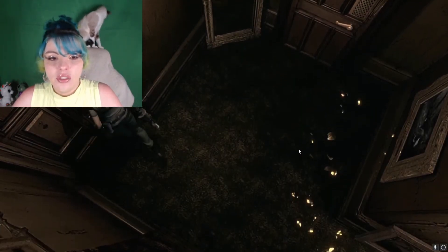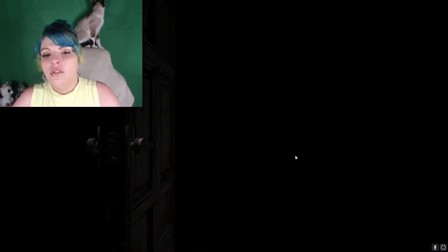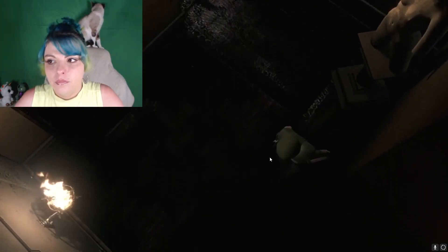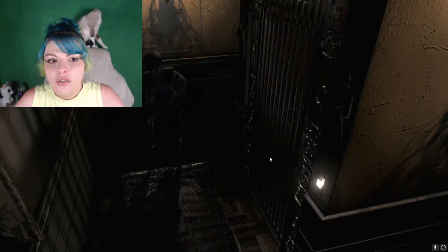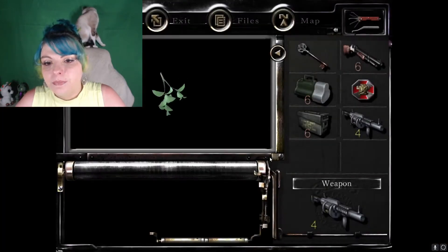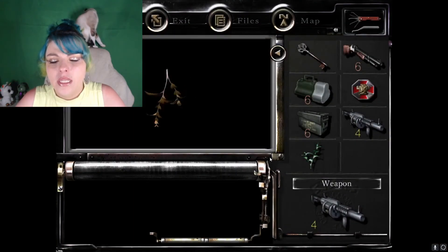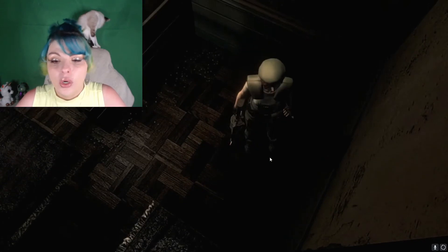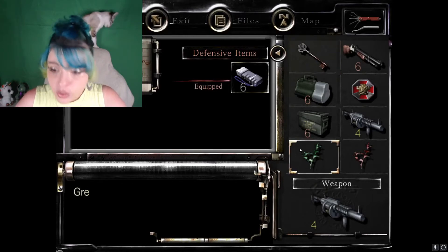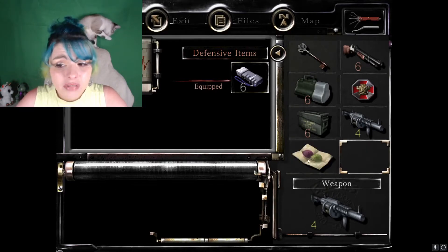This should be where we need to go, and hopefully we can do everything that we need to from here without causing any issues. We got this one herb and the one right behind. I think this one is to enhance whichever herb you mix it with - and if I am correct, since this is a green one and it's only for health, it should make this heal better. Beautiful. I don't know if it would have worked as well if I wouldn't have used it that way, but at least we checked.